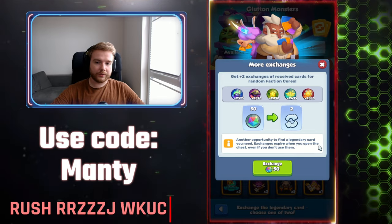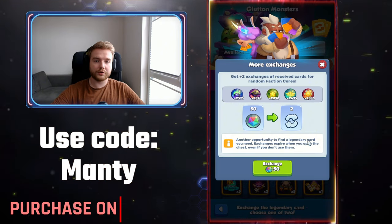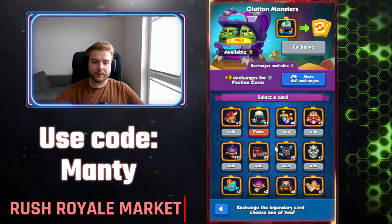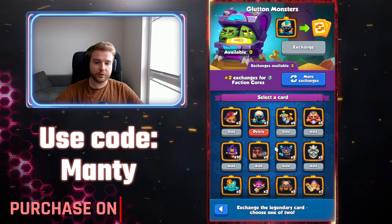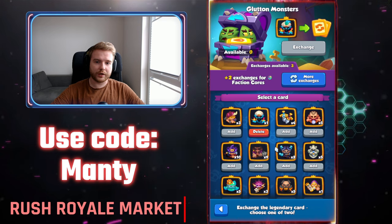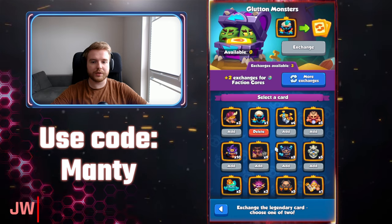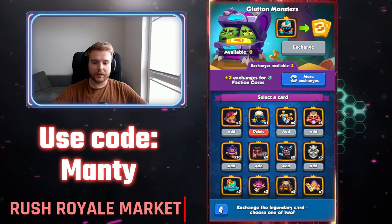To increase the number of your exchanges, you can exchange your faction cores for extra tries - it's random cores. In my opinion, it's not really that great for someone who is free to play, but for someone who doesn't have anything to spend their cores on, maybe it's a good thing. Overall, I don't think it's near perfection just like Experiments were when they were introduced, but it's another way to get a legendary of your choice. Maybe some tweaks, something cheaper - I think it can be a good feature in the future.